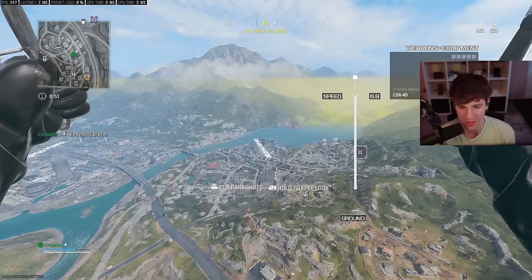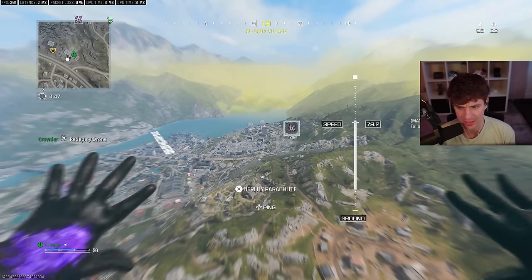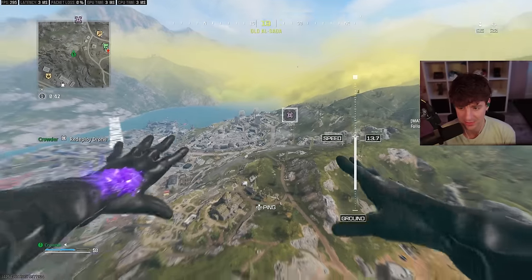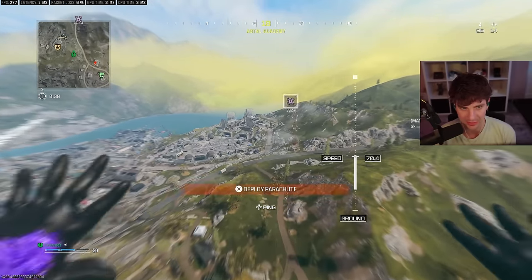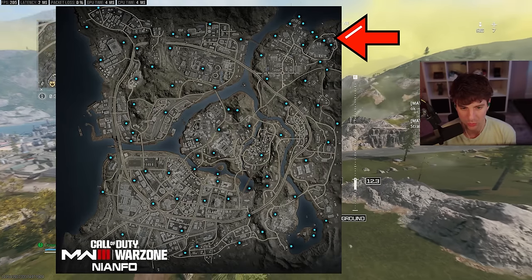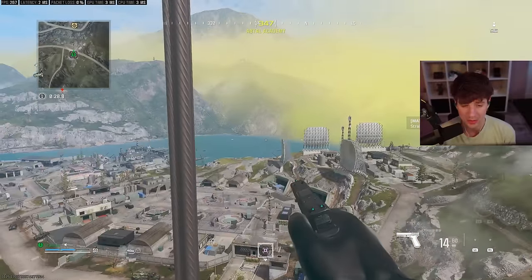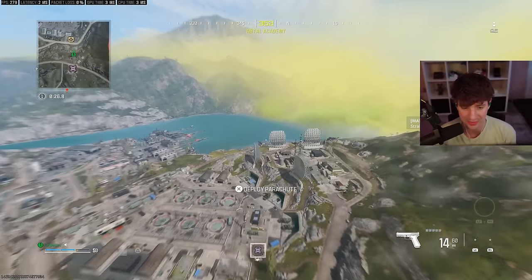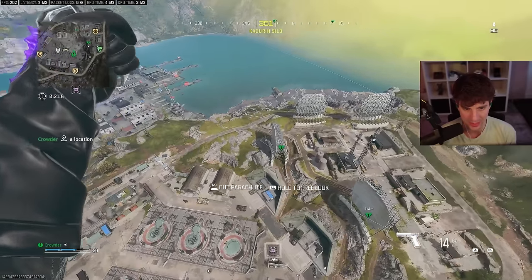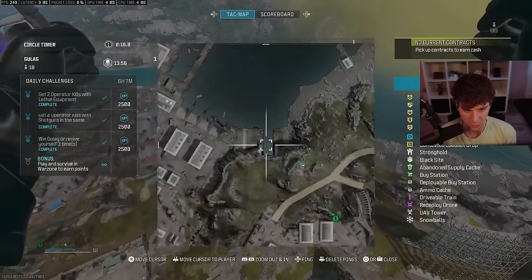This next one is going to be a little bit different of a drop, because this is probably better for squads instead of solos. I wouldn't recommend it for solos — well, it depends; if you get a good solo drop at the military base it can work — but the reason I like this for squads is that there are four stashes in this top corner on the attack map. Four stashes is perfect for squads to get the most money really quickly. We have a buy station up here, one in this area, one over that hill, and one in the water right here.